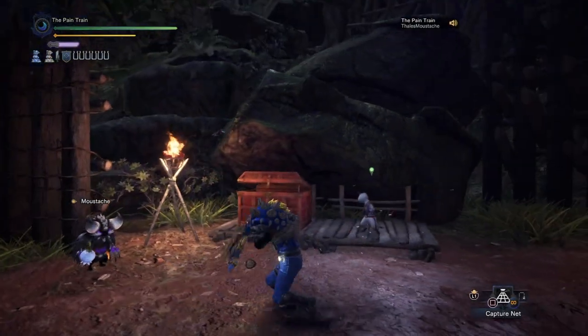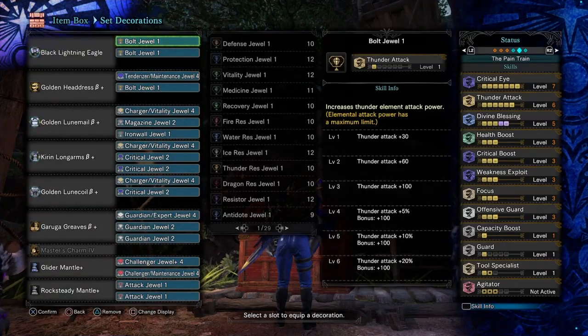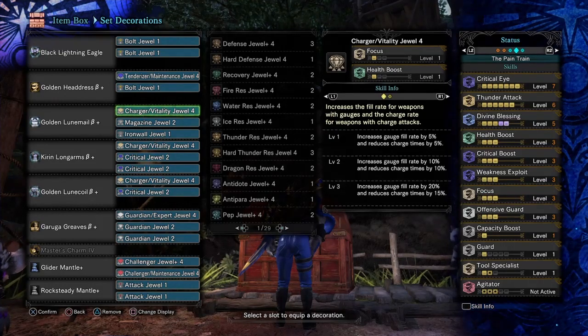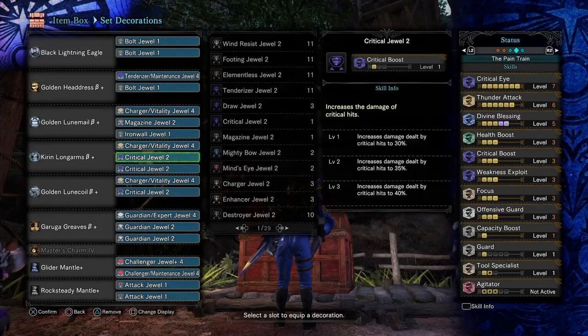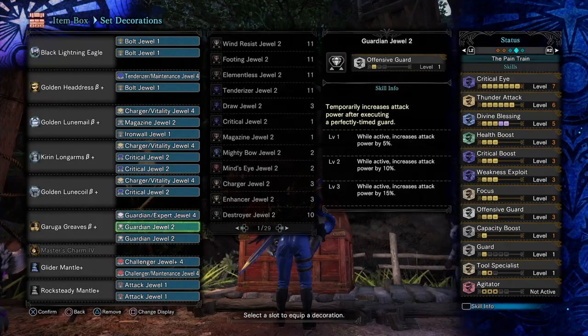Here are all the decorations we're using in this setup: 3 Bold Jewels 1 that increase your Thunder Attack skill. 1 Tenderizer/Vitality Jewel 4 that increases both your Weakness Exploit and your Tool Specialist skills. 3 Charger/Vitality Jewels 4 that increase both your Focus and your Health Boost skills. 1 Magazine Jewel 2 that increases your Capacity Boost skill. 1 Iron Wall Jewel 1 that increases your Guard skill. 3 Critical Jewels 2 that increase your Critical Boost skill. 1 Guardian/Expert Jewel 4 that increases both your Offensive Guard and your Critical Eye skills. And 2 Guardian Jewels 2 that increase your Offensive Guard skill.